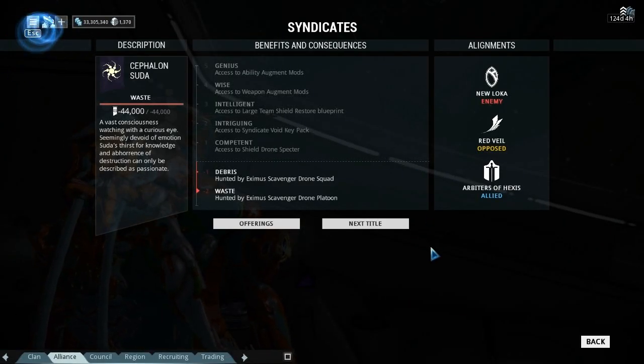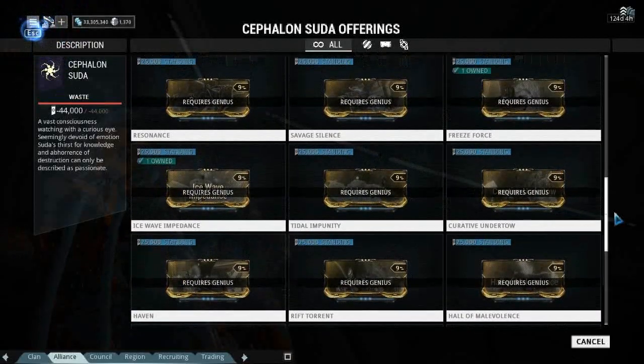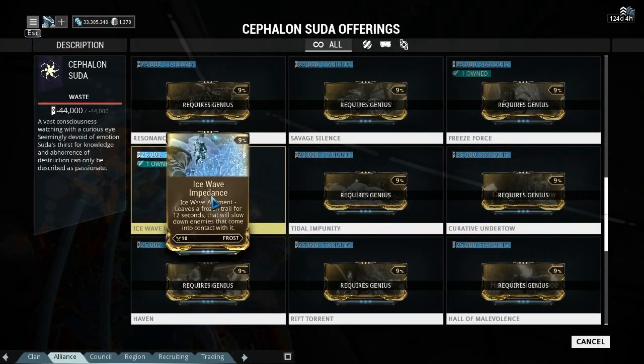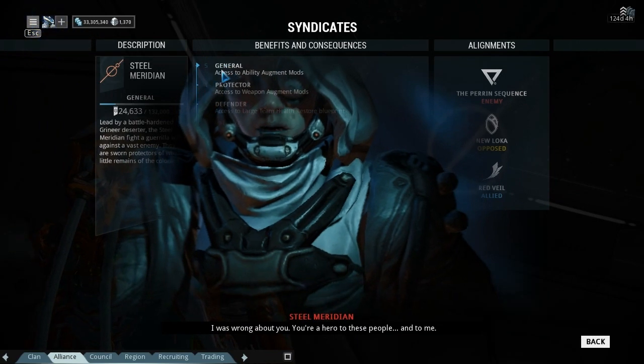Hi and welcome back to Warframe. Today we're inside Cephalon Suda because we're going to take a look at the Ice Wave Impedance mod. To pick this up you have to be Genius level in Cephalon Suda, and I do have it so it'll be in here somewhere. It costs 25,000 reputation from Cephalon Suda, or Steel Meridian where you have to be General level.